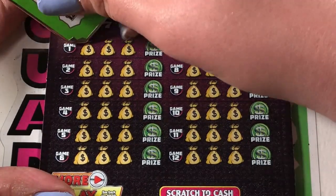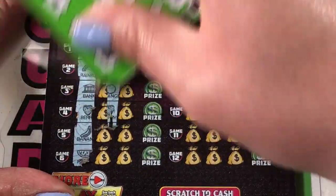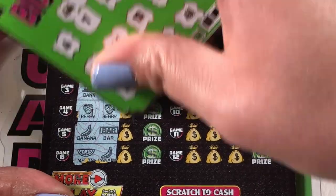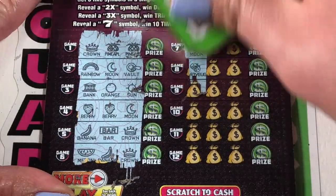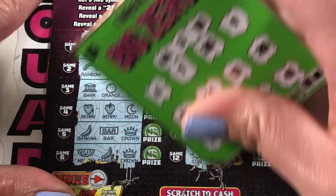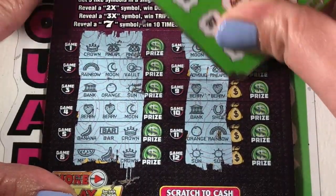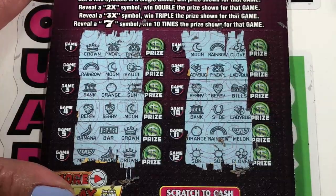Number two. I'd love to find that seven — that would be awesome. We have a berry opportunity and we don't have it. Let's try the other side. Nothing on the first one. Another berry opportunity, and a sun opportunity. Clover — we got a ladybug. Bills. Sun — we got a clover. Nothing there.